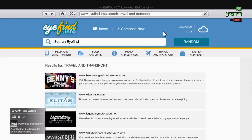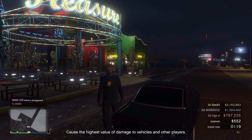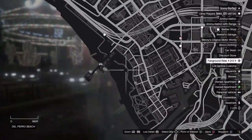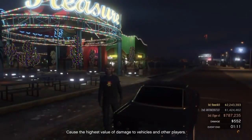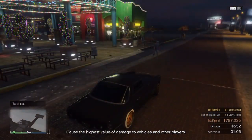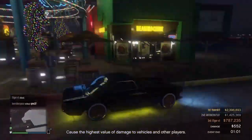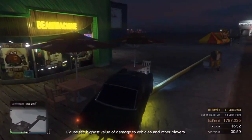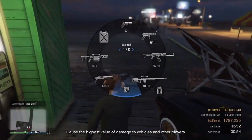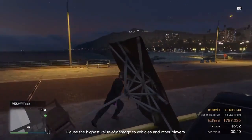Now I'll show you the second glitch. You're going to come down to the pier at the beach. If you don't know where the pier is, it's at the beach near the Master Shops. Get a bike or a car and come over to these objects and just run them over like that.